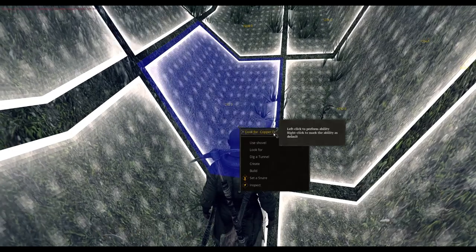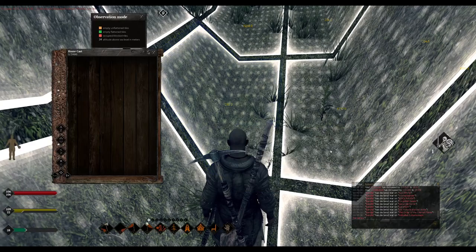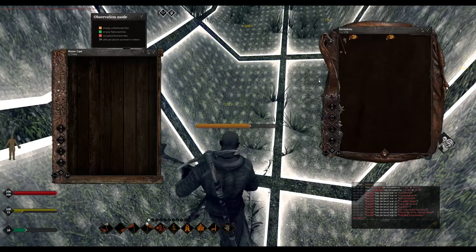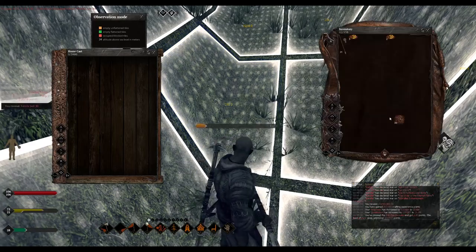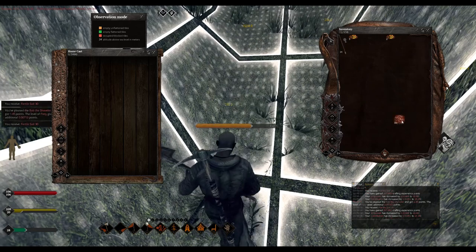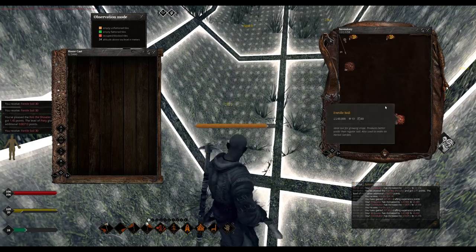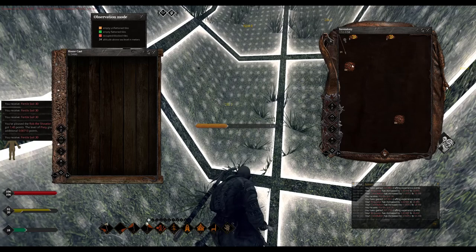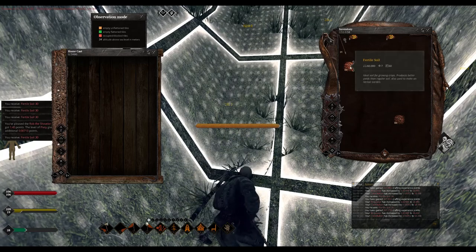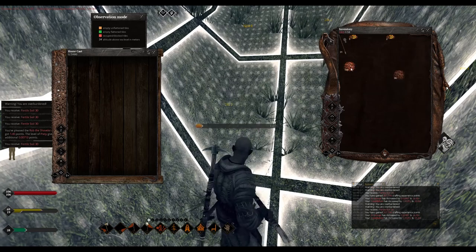Right-click on the ground, use the shovel to lower the ground, then open your inventory. Now you have two inventories. Put your soil and stuff in here — you can stack it because it's low quality and we're just throwing it over the hill. If you have multiple, hit alt-click and it'll auto-stack.